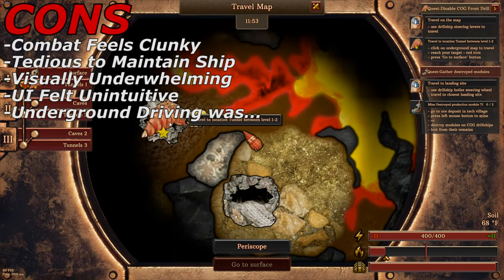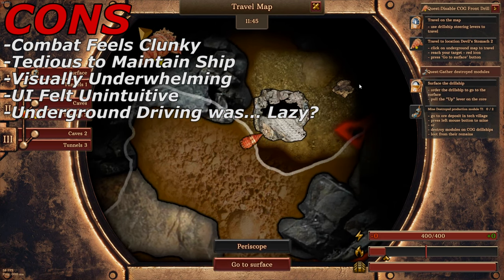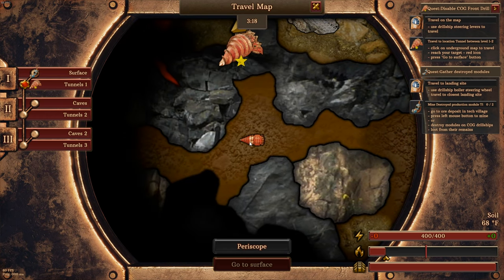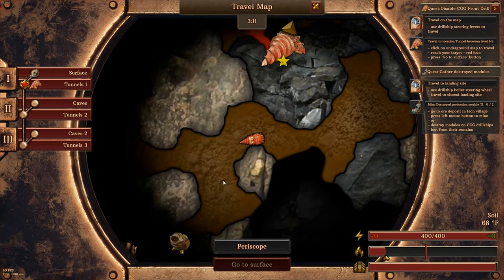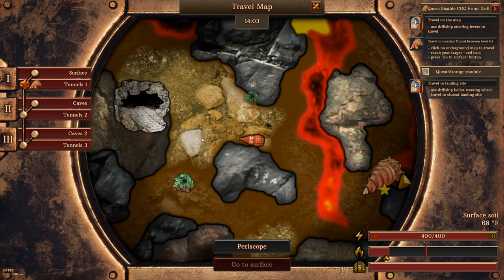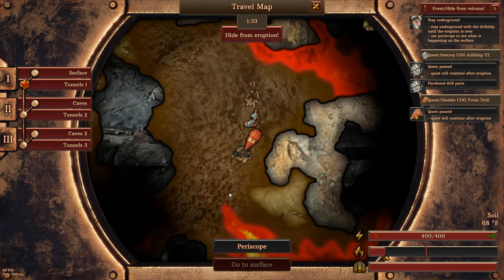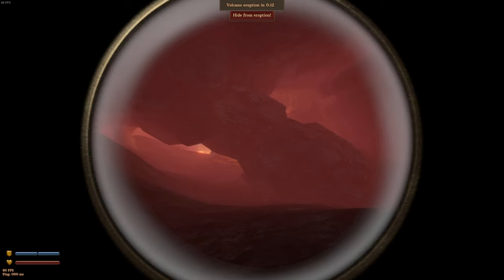Finally for the cons: the underground driving portion of the game. That 2D driving interface really just felt bad, almost lazy to a point. I get it's early access and this might change — I don't know what the devs' intentions are. But driving around on a 2D plane in a 3D game felt like you were clicking where you wanted a little piece of paper to go on another piece of paper. It didn't feel engaging and didn't add anything. They literally could have just made a button that says 'go to cave two' and that would have been equally valuable. It just felt lazy and needs a complete overhaul if they intend to keep it in the game.